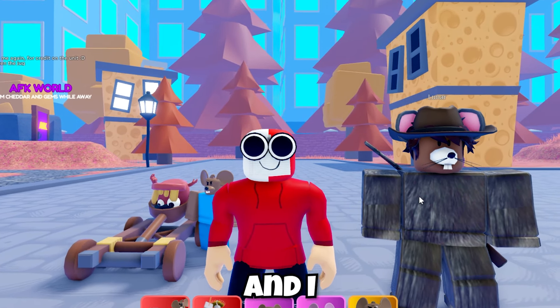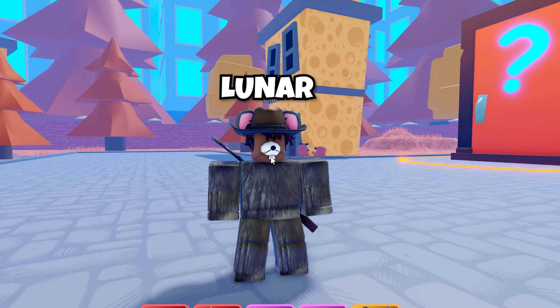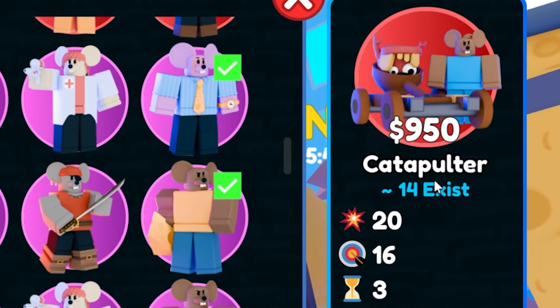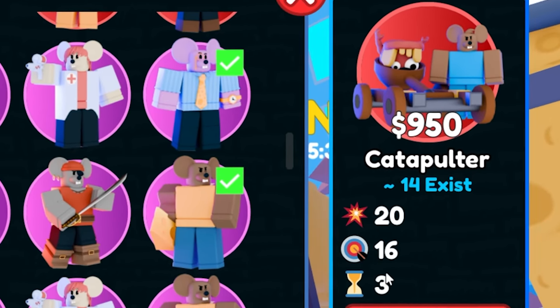We are back on Cheese Tower Defense and I finally have the new unit. Big shout out to Luna again who got this unit for me — she is literally my Cheese Tower Defense plug. If we come to the Catapult, I had no idea what the name of this was. There are only 14 of these that exist, so no wonder it was so difficult to get. It does 20 damage,